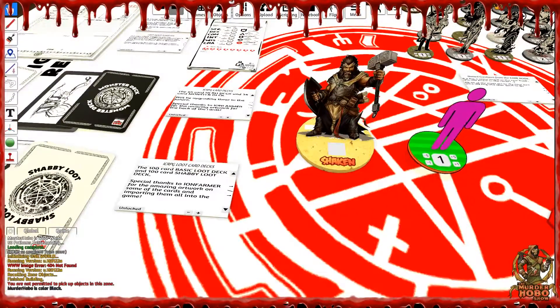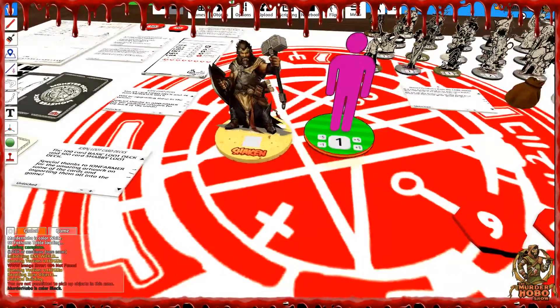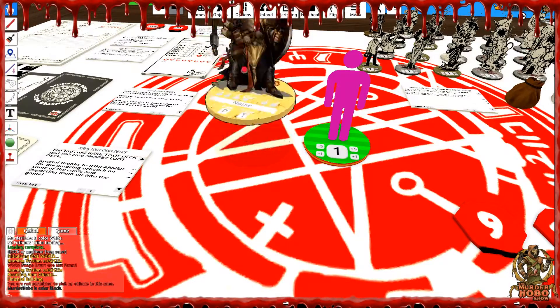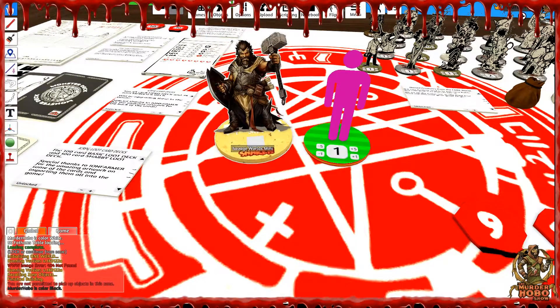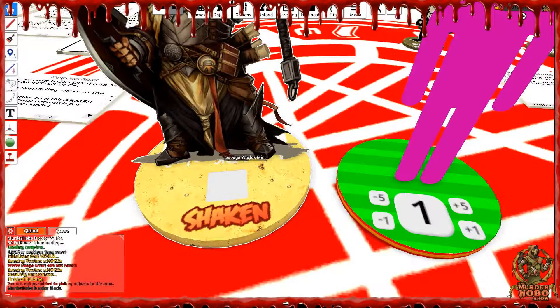Let's increase this guy's size a little bit. This is a two-sided figurine that I've put scripts on for ICRPG, and this is a two-sided figurine with scripts for Savage Worlds. You can see he's got the three, two, one incapacitated; the other side has fatigue, parry, and toughness, and on the back there's a shaking symbol.